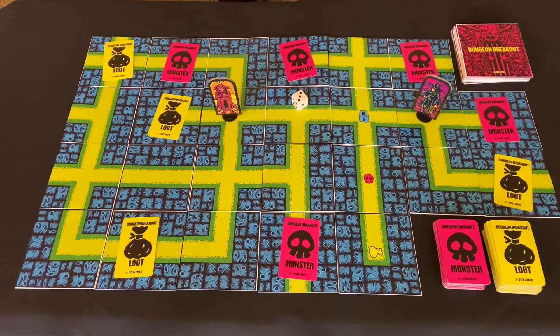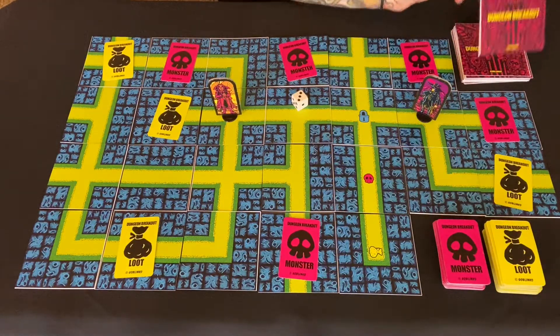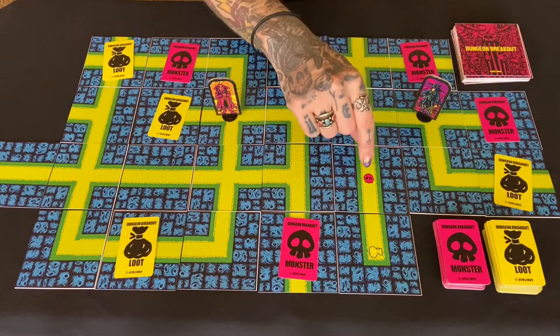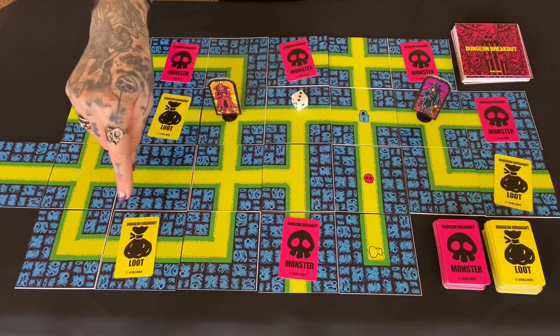Let's take a look. So here's the Dungeon Breakout prototype. We have three decks of cards in the game: the Dungeon Deck, the Loot Deck, and the Monster Deck. On your turn, take the top card from the Dungeon Deck and place it to expand the dungeon. If your card has a monster or a loot icon on it, take a card from that respective deck and place it face down in that space.